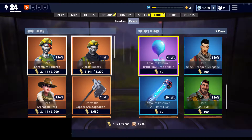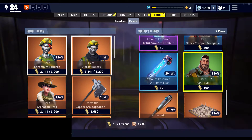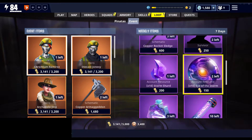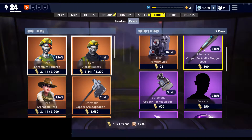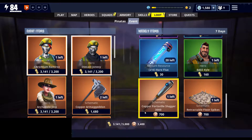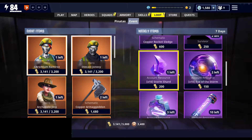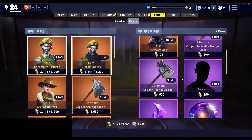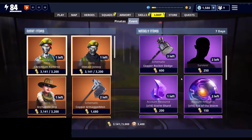The other items they have in here: Shock Trooper, Renegade Base Kyle. They have two versions of the Fortsville Slugger — the epic and the legendary version. The legendary version is for coins and not gold. Personally I wouldn't get those unless you're going to put them in the collection book if you don't have them yet.